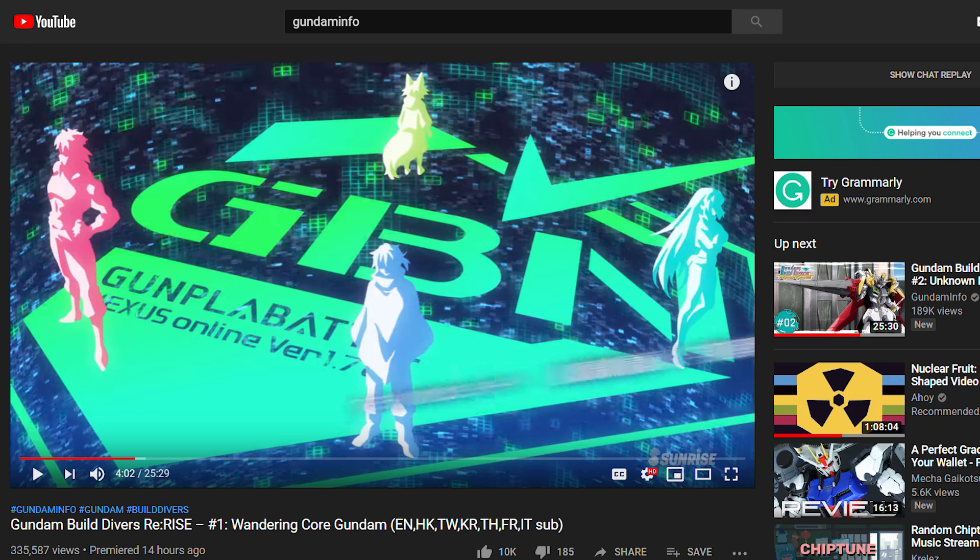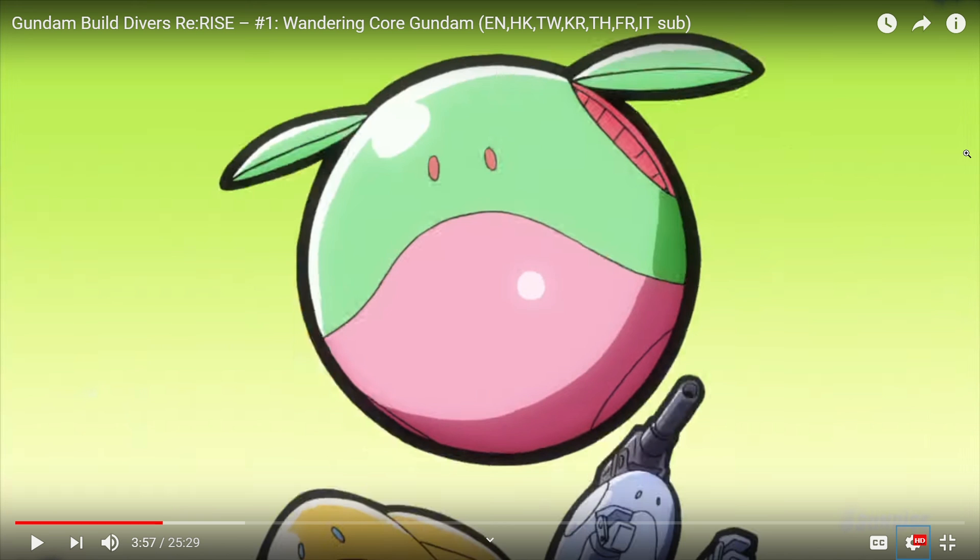In the case of Gundam openings in particular, they usually show off new mobile suits that haven't been introduced yet. The first hint of anything new we saw was a Haro. Now there were three Haros in this quick little shot — one of them's the Zacarello Haro we've already seen, one of them's the Ball Haro that's already out. However, the main Haro you see here is a half pink, half green Haro, which is a new Haro.